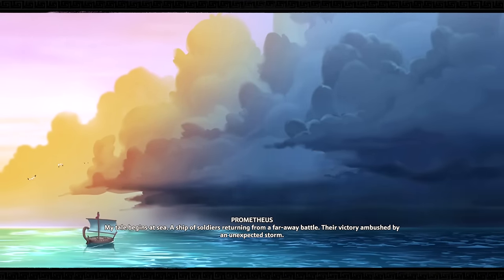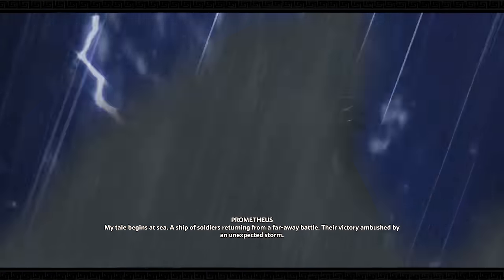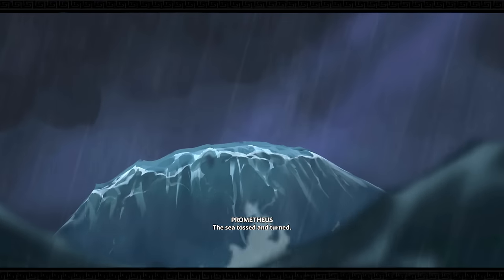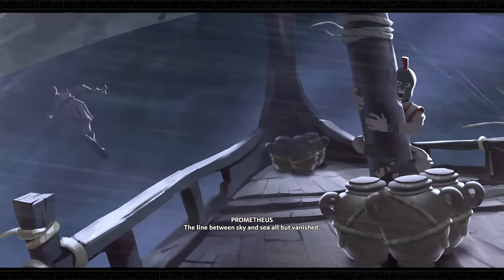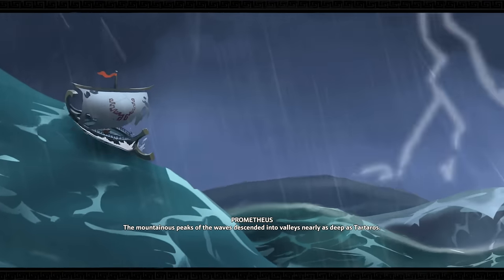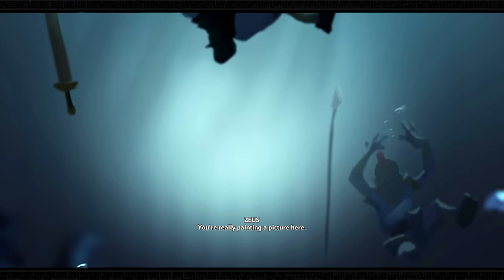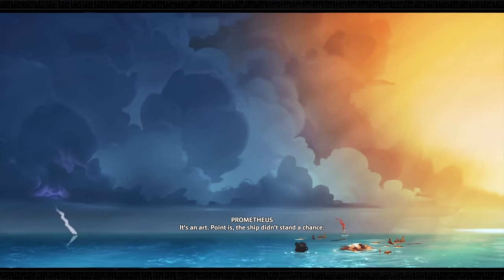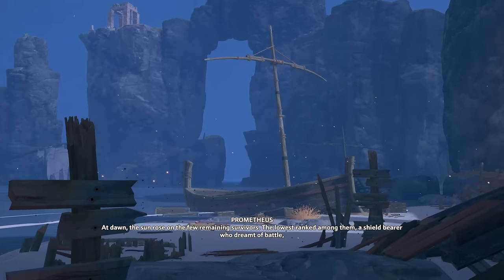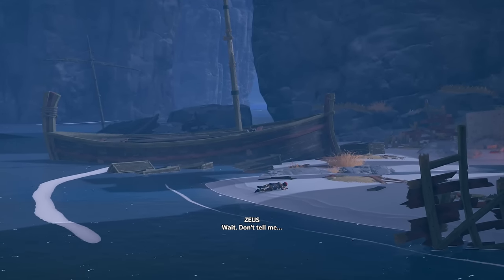Prometheus begins his tale: a ship of soldiers returning from a faraway battle, ambushed by an unexpected storm. The sea churned, waves descended into valleys nearly as deep as Tartarus. At dawn, the few remaining survivors included the lowest-ranked among them — a shield bearer who dreamt of battle but had seen barely a skirmish.